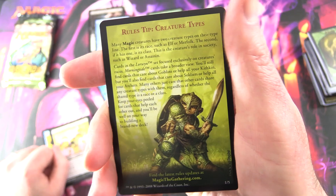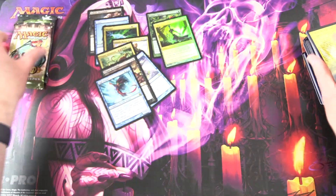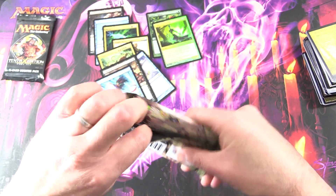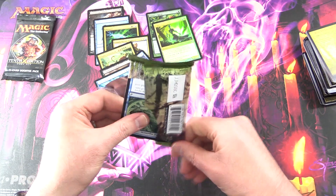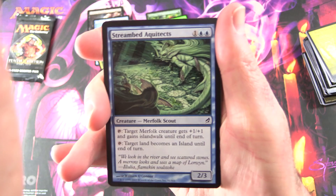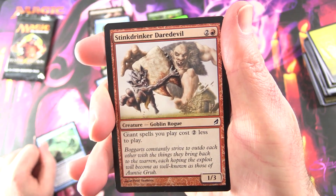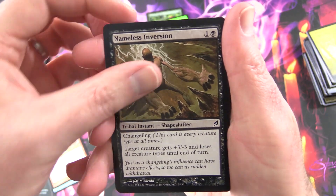And a Rules Tip for Creature Types. So now we are back in 2007 — the classic Lorwyn one. I know a lot of people, this is one of their favorite sets. Let's get that open. We've got Streambed Aquitects — Merfolk Scout — Stinkdrinker Daredevil, Creature Goblin Rogue, nice, another one. Nameless Inversion, Battlewand Oak.